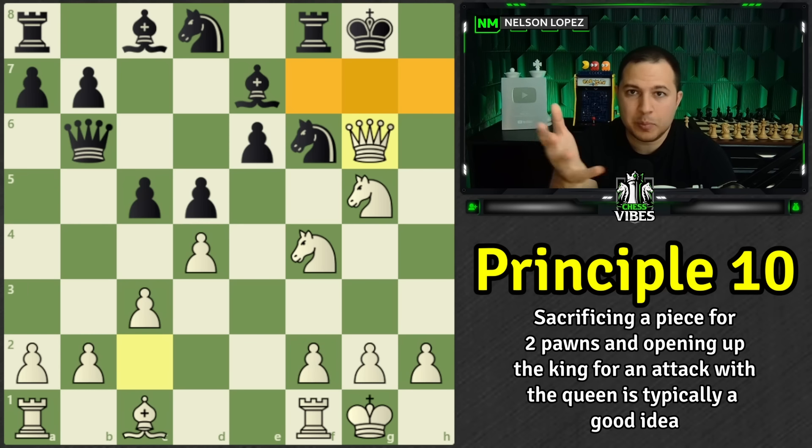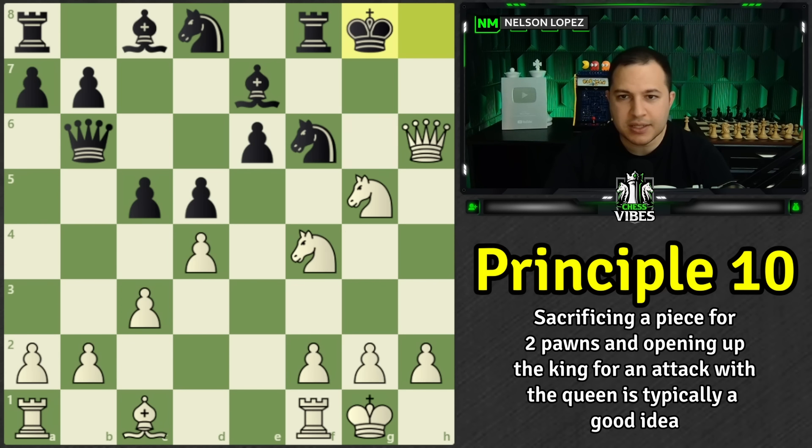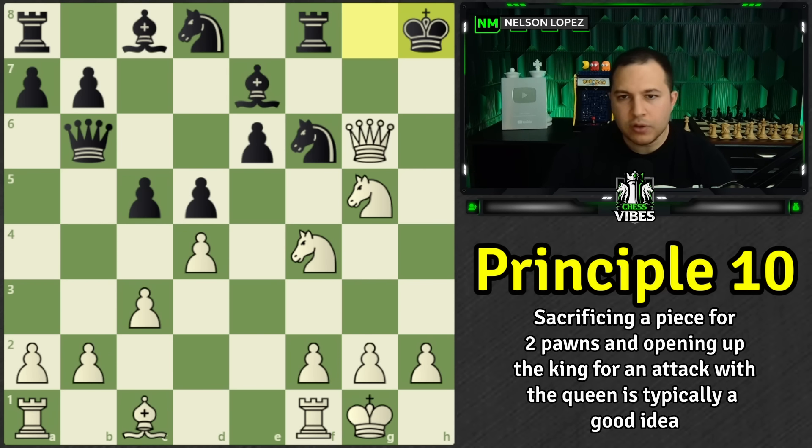Even if it doesn't lead to immediate checkmate, those pawns are permanently eliminated and the king is exposed for the rest of the game — that's worth two pawns in most cases. The only exception would be if black's queen could easily force a queen trade. As long as queens stay on the board and the king is exposed, it's totally worth it. Black plays king to h8. It's mate in three: queen to h6 check forces the king, then the knight jumps in threatening checkmate in two squares — black can't stop both.